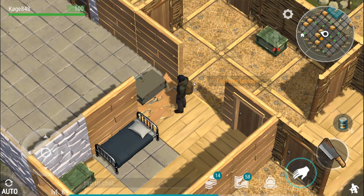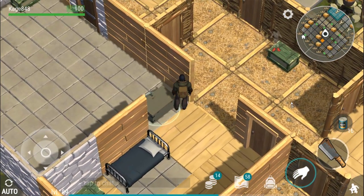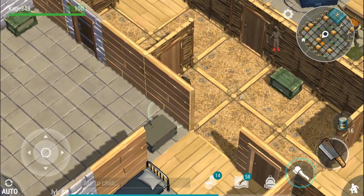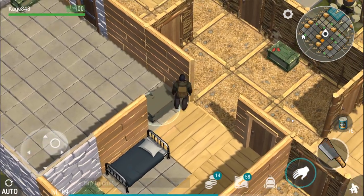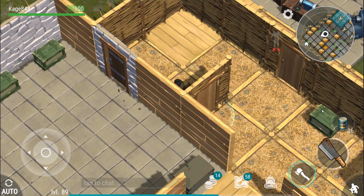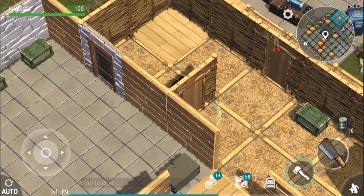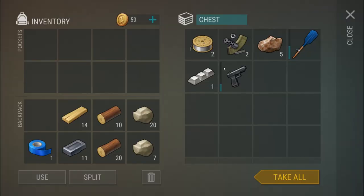I'm almost at zero duct tape — oh you gotta be kidding me, that was a bad spot. So this is the only place I'm gonna be able to break in. I should have broken up here — is there any way around that chest? I don't think so. I used all my iron hatchets here. Now my hatchet's gonna break before the wall because I went too fast. You've got to make sure the wall you want to hit is the one highlighted.